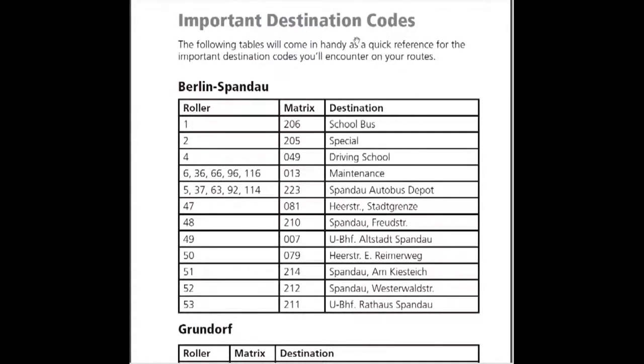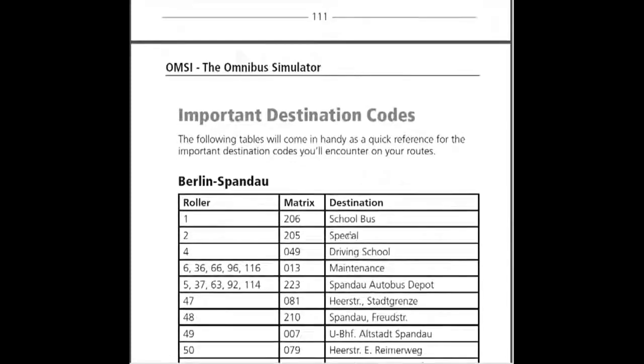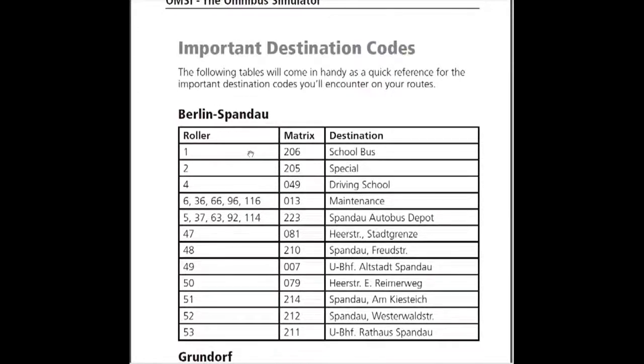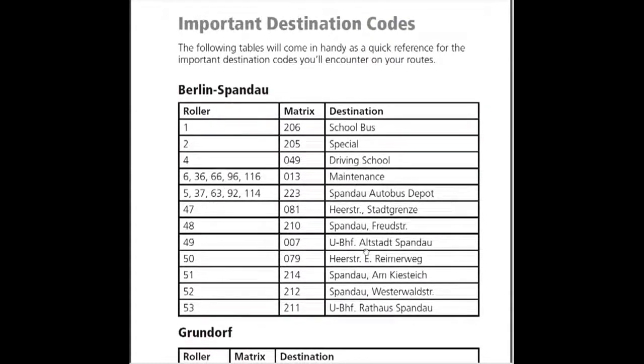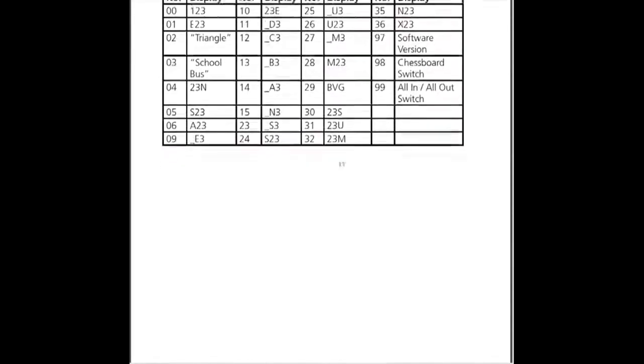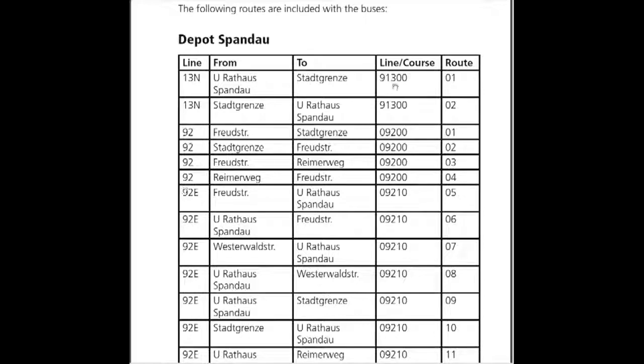Before I actually begin, go to the manual PDF where you installed OMSI. It's at page 112 of the PDF. Now some buses will have rollers — here are the roller numbers. Some buses will have a little roller menu on the bus that you can switch to choose exactly what route or destination is shown on your matrix display, and you'd be putting these codes in. Now here are the lines.